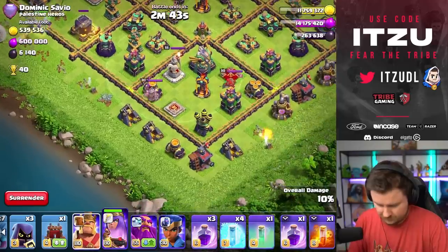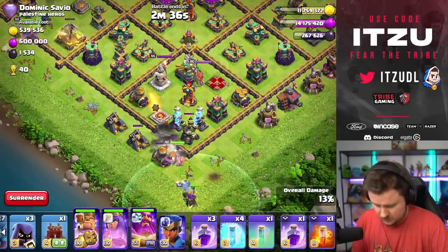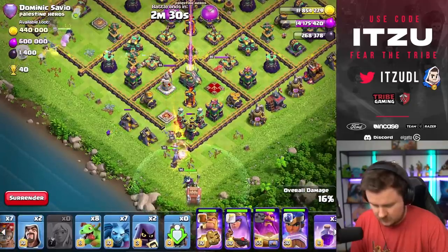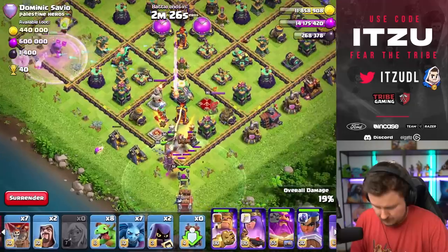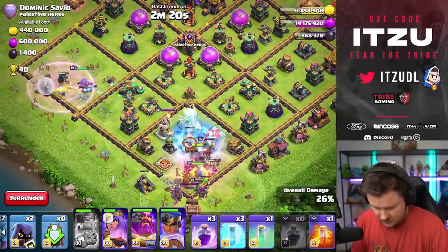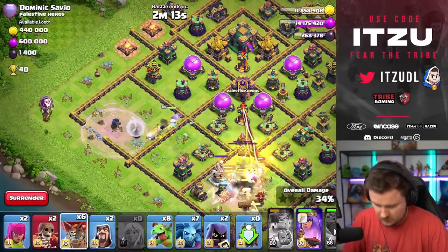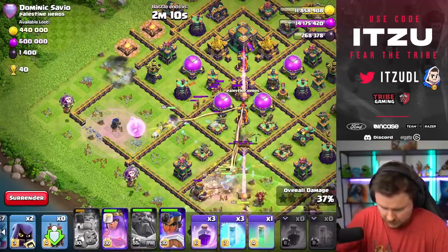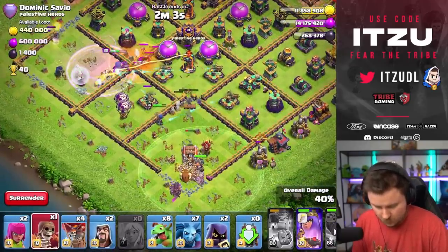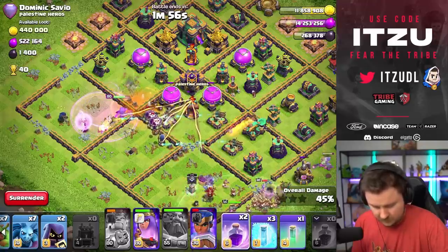Lock launcher in. King ability, warden ability — good. Now the wall break, the next one. Balloon. Look, my clan castle is coming out — let's rage that again. It's actually witches — that's good for us! We can wall break the king in again. Then we can rage the yetis which are coming out of the clan castle.